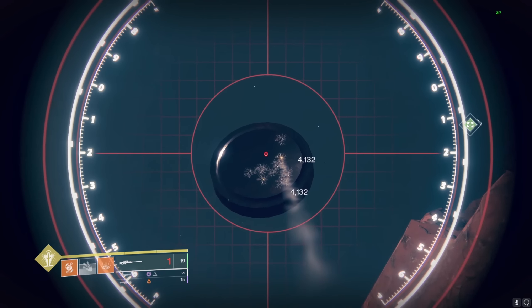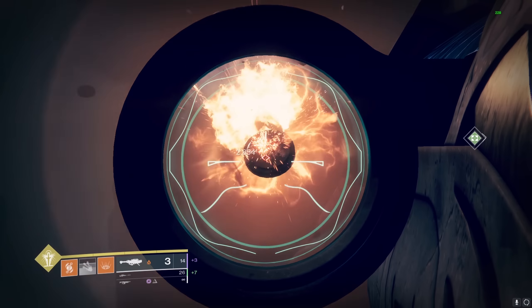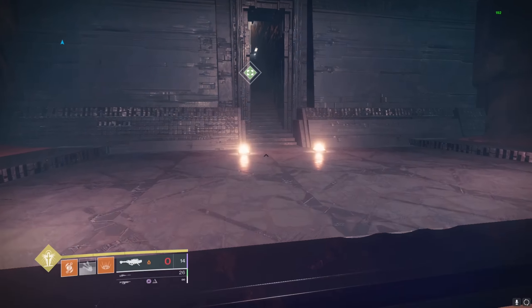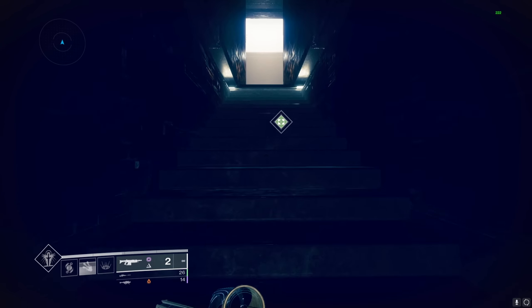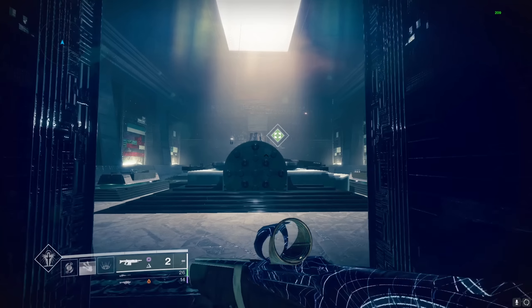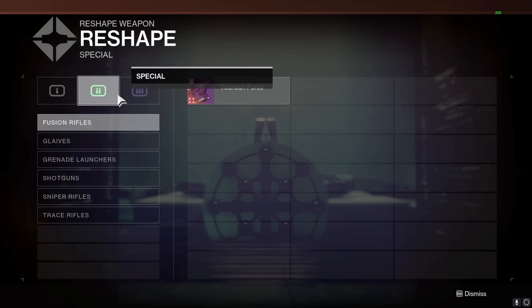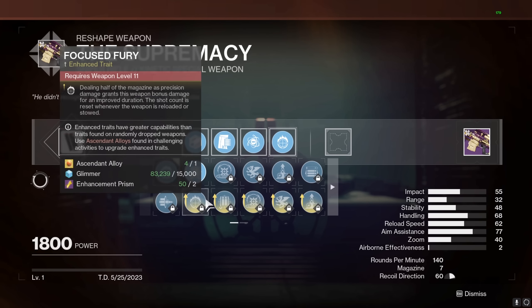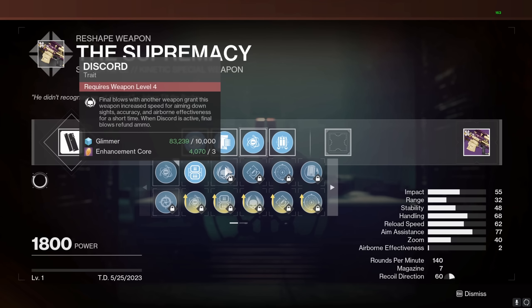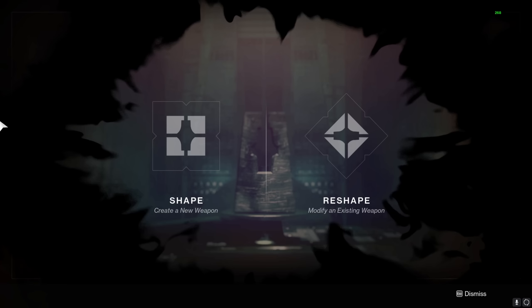Supremacy can also fire its entire reserves without ever having to reload. The perk combo for that is Rewind Rounds with Fourth Times the Charm, but what I'm going with is Rewind Rounds and Bait and Switch — mainly so I can do some crazy rocket swaps with the new rocket. It also has Fourth Time's the Charm on top of Rewind Rounds, which lets it shoot its entire reserve.